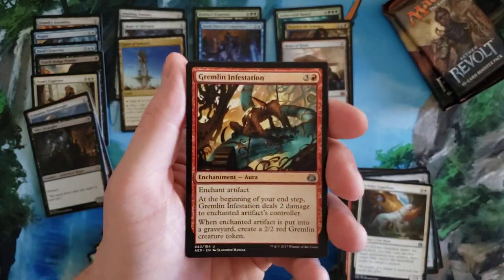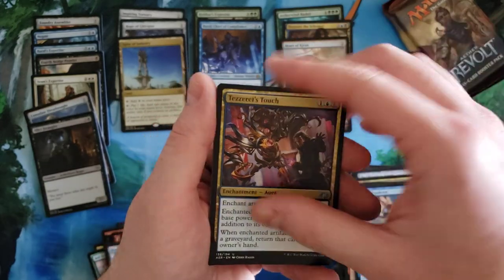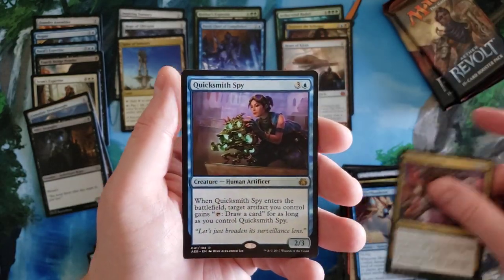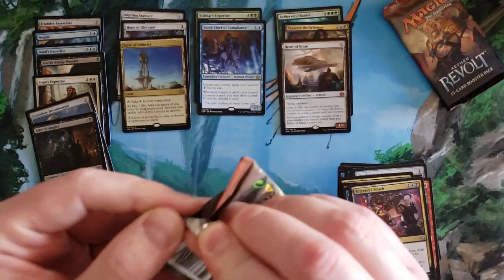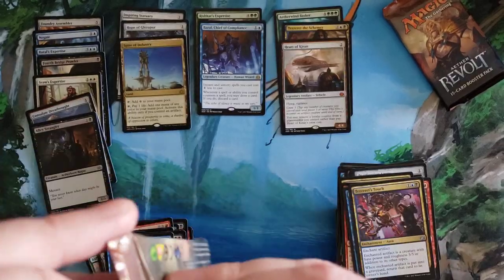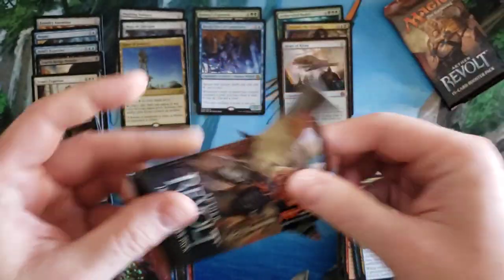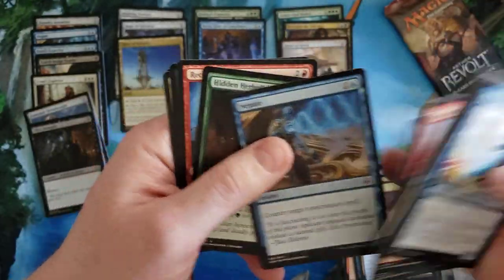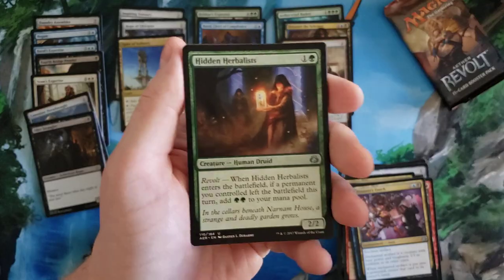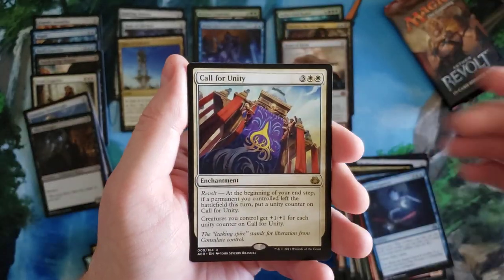Gremlin Infestation, Skyship Plunderer, Tezzeret's Touch, Quicksmith Spy. Two packs, Brandon — can we get something juicy? Even if it's not a masterpiece, I hope it is. Hidden Herbalist, Reckless Racer, Reverse Engineer, Call for Unity — last pack.